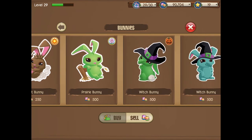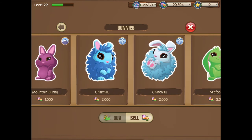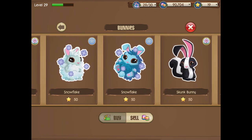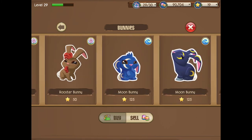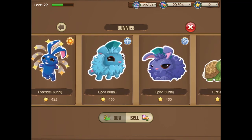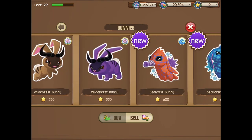Now let's get into the arctic bunnies. The first one right next to the mountain bunny is the chinchilla bunny — super easy to get. The next one is the snowflake bunny, 50 stars. I haven't made a tutorial on this but it's pretty easy after a few tries. Then there's the For-Joy bunny — I made a tutorial way back on this one. It's super rare but super useful.